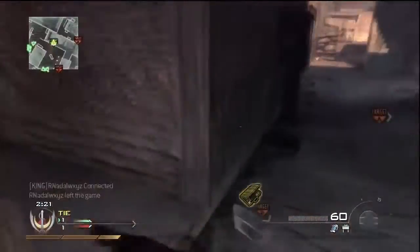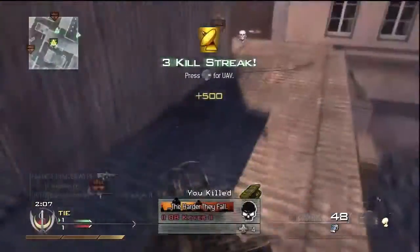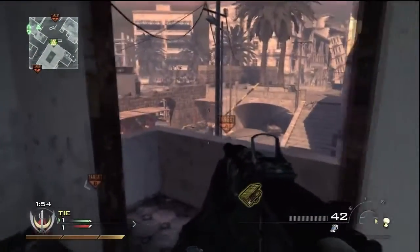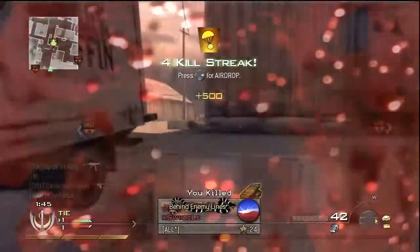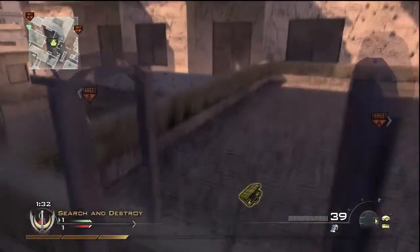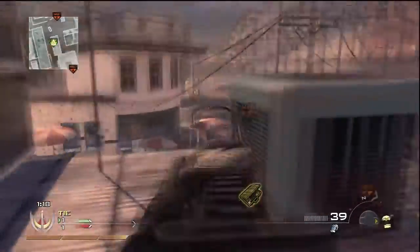They both have their ups and downs. The FAMAS's strong point is that it has a very fast rate of fire, while the M16 has a slower rate of fire. The FAMAS's downside is that it does less damage bullet-per-bullet, so if you miss a full burst you're probably going to need a second burst to kill someone. If you don't get all three bullets into the person, that's probably not going to kill them unless it's a headshot.